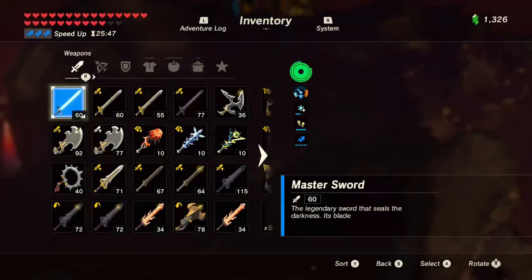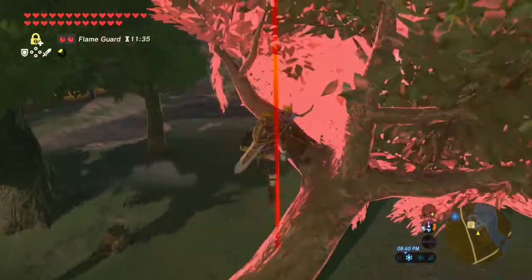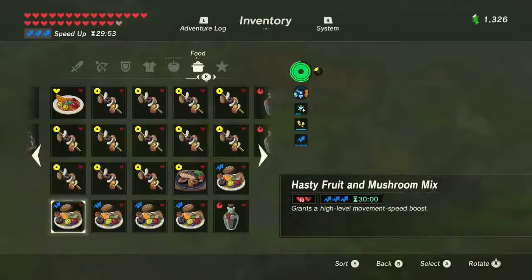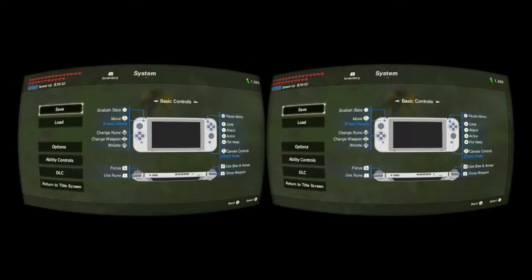Hello, I'm FutureLander, a Breath of the Wild speedrunner, and I'm going to give a rundown on Super Launches. Originally used for stasis launches, Super Launches abuse the game's lag to make Link fly extremely fast. For a while now in speedruns, we use them when windbombing since these are faster and you can do them anywhere.